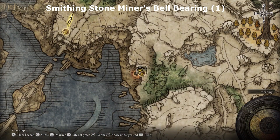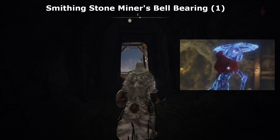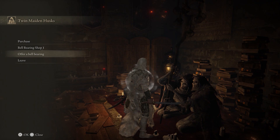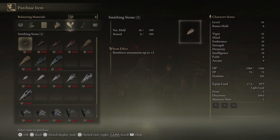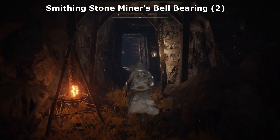For the Smithing Stone Miner's Bell Bearing 1 Location, you have to defeat the Crystallion Boss in Raya Lucaria Crystal Tunnel. If you offer this Bell Bearing to Twin Maiden Husk at Roundtable Hold, then she will be able to sell you Smithing Stone 1 & 2.